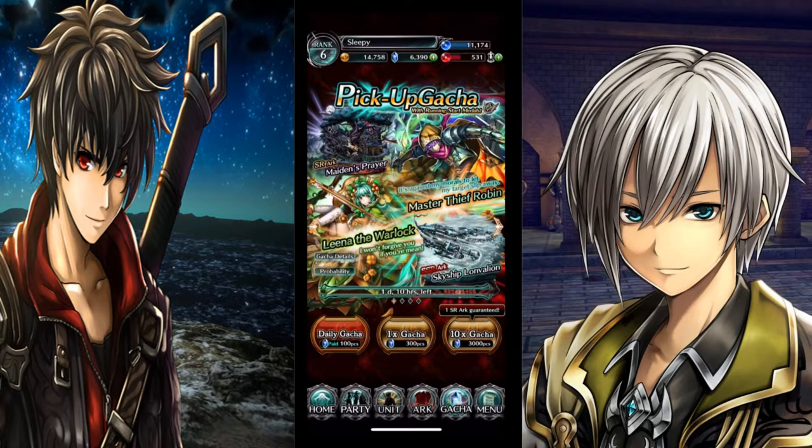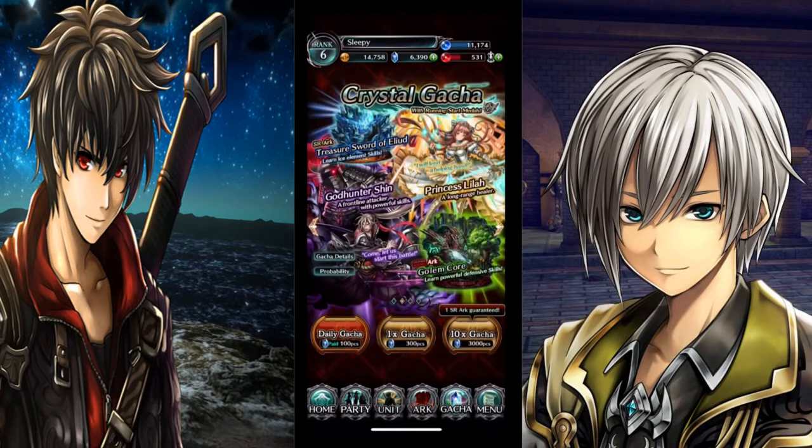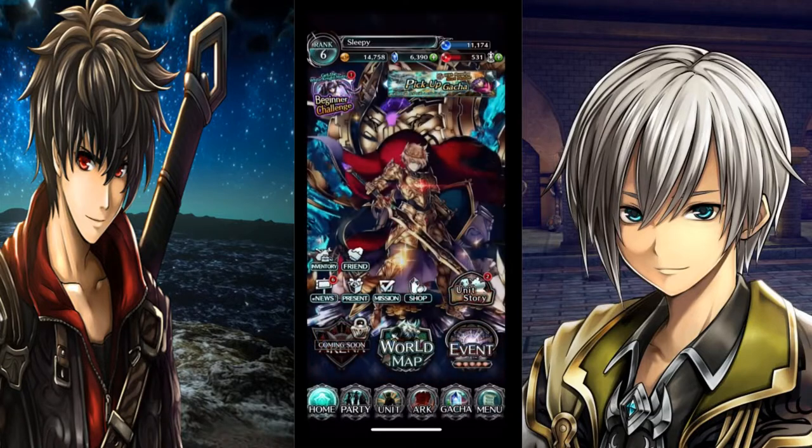We're gonna be talking about unit souls. How can you get these unit souls? You can get them from these gacha pools right here — you can get them by using friend points, or use the free timer gacha pool right there, which you can do every eight hours.